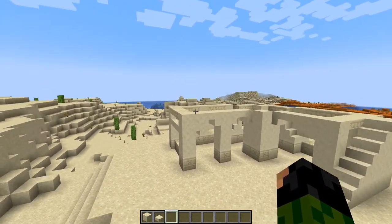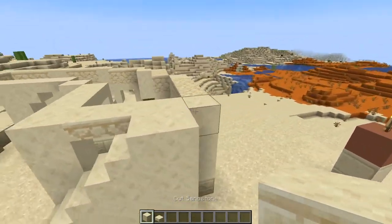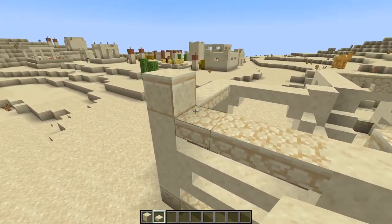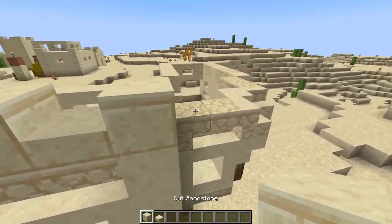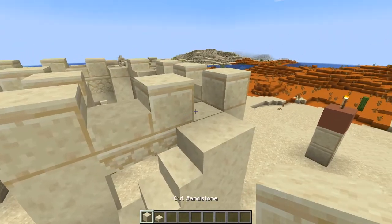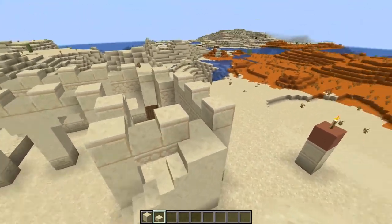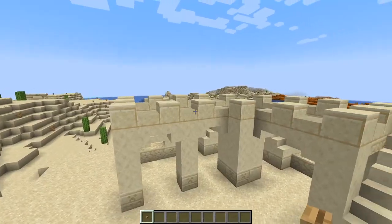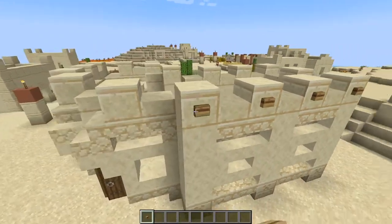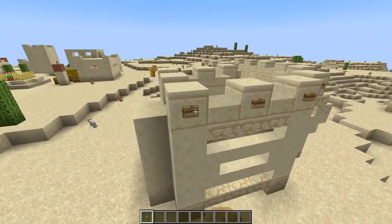Now we're going to start work on the top part — the roof of the stables — and it's going to be made out of cut sandstone and cut sandstone slab. Start in this corner just beside the staircase and place a full block. Then switch between slabs and full blocks all the way around on top of every single flat block — not including the two stairs — just going all the way around following that pattern. Until you get to the final block at the top of the staircase, where instead of having a slab you want nothing, so accessing the roof is that little bit easier. Then quickly grab some oak buttons and place one on all of the outside faces of the full cut sandstone blocks — two at corners, one on single-side faces.